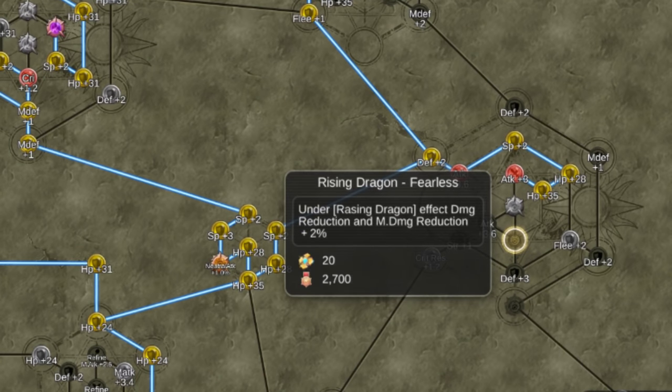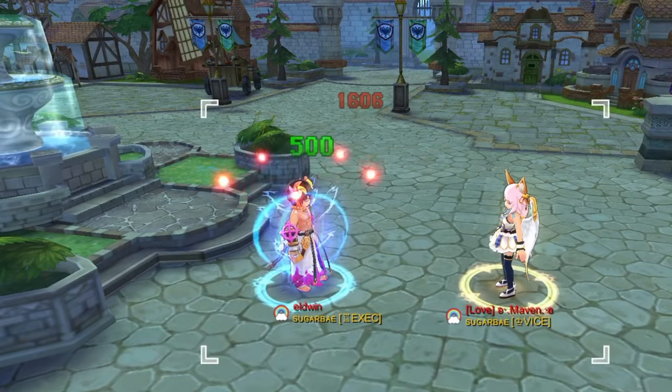In addition, activating the Rising Dragon Fearless Runes will give 2% damage and magic damage reduction. There are 5 Rising Dragon Fearless Runes that will give a total of 10% damage and magic damage reduction.